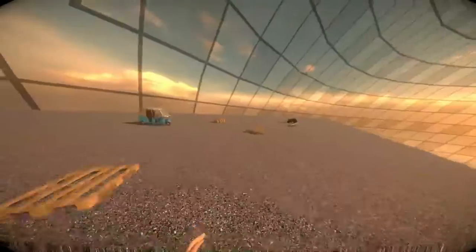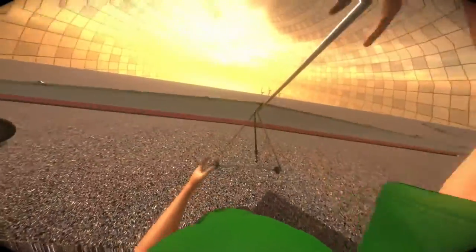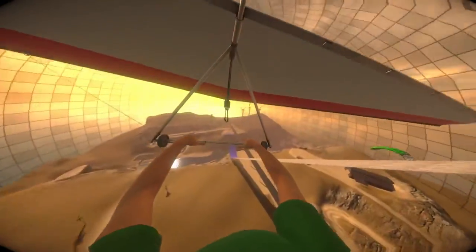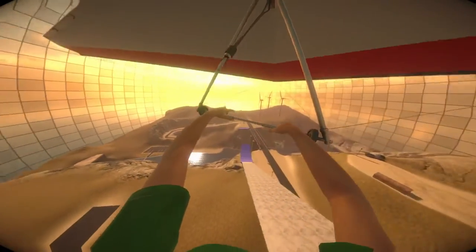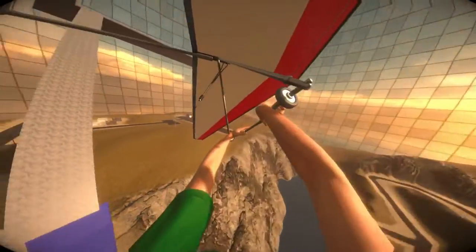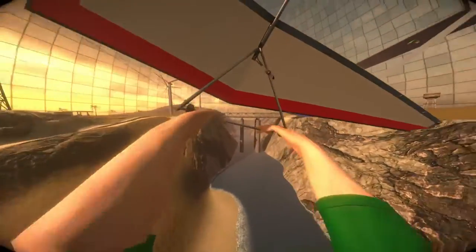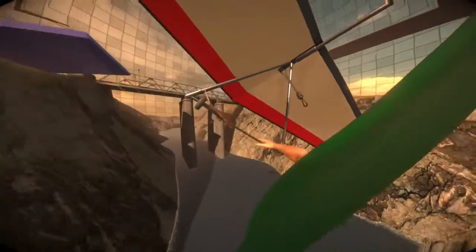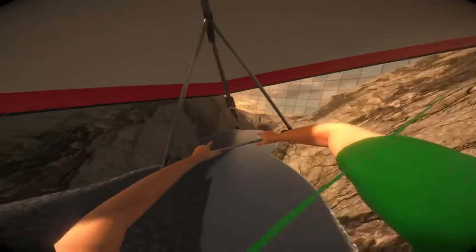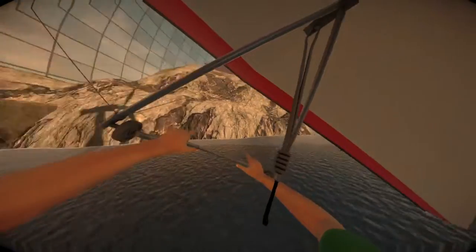That's the parachute thing I already showed you in the last dev log. And this here is the glider, also from the last video. What I added is that you can now — previously there was a problem when you want to turn, you'd either have to physically turn or use the joystick. But now when you enter the vehicle, the vertical rotation is unlocked, so you can control direction by pushing down your right or left hand.